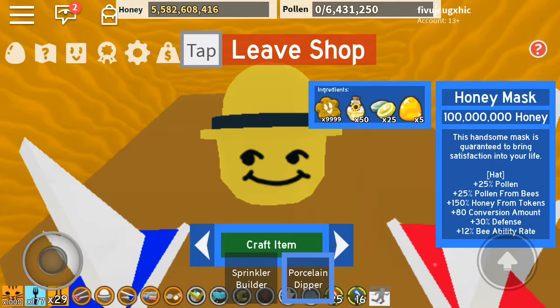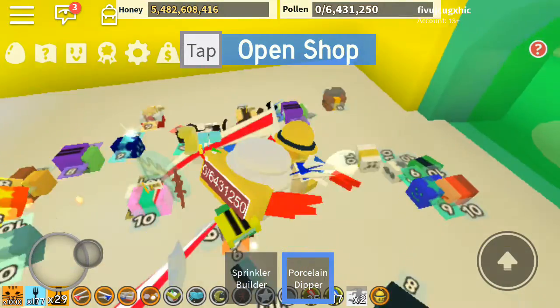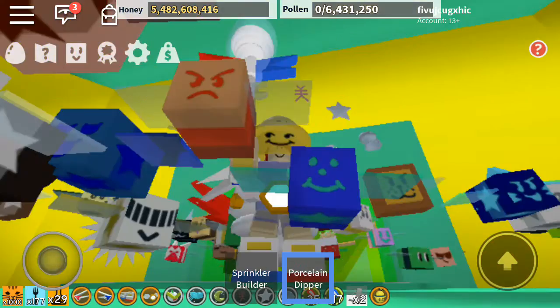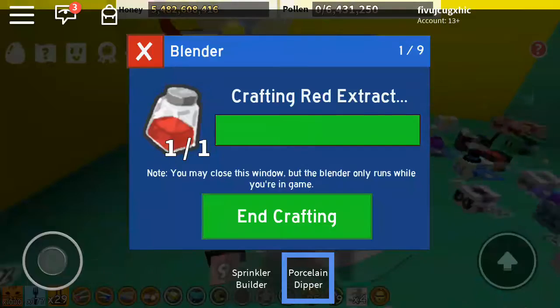Okay, we're going to buy in three, two, one — we bought it! And it gives us 25% pollen, and also pollen from bees, honey, tokens, conversion amount, defense, and the ability rate. I don't know what the ability rate is, but look, I finally have it — it looks pretty weirdly cool.